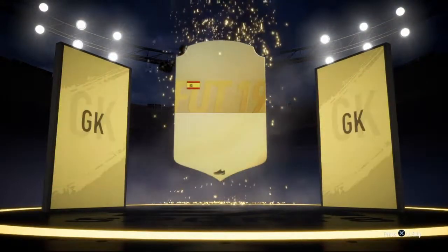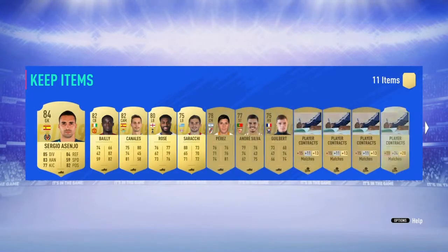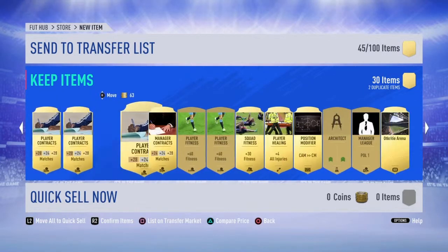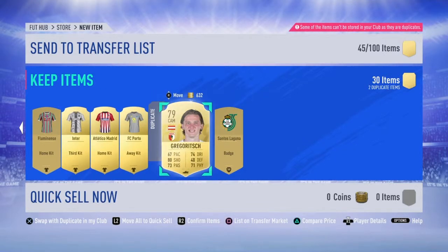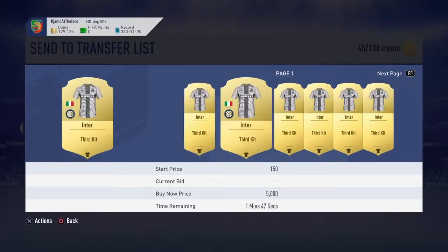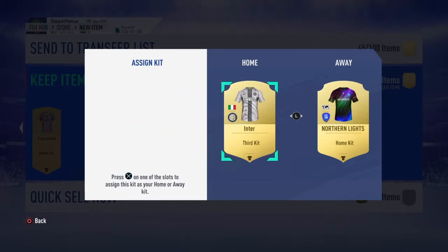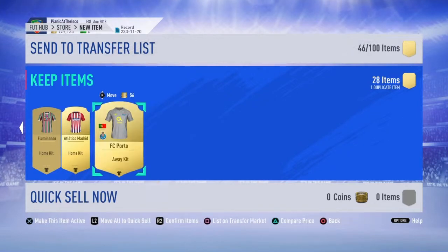Not an inform. Gold goalkeeper — that's Asenjo, 84-rated. That'll do, considering I didn't spend anything on the SBC. A couple of usable players in there, and then just the regular consumable walls. Any duplicates hiding at the end? Nope. That is a nice Inter Milan kit though — does that sell for anything? Nope, but that's quite nice. I'm going to use that with my home kit. Secure on the trade pile and discard that.